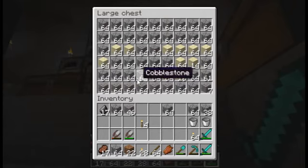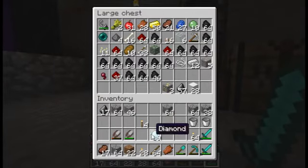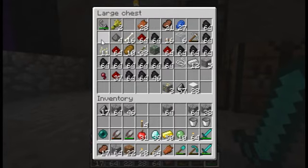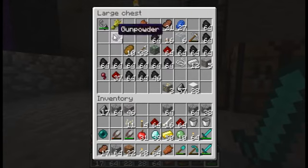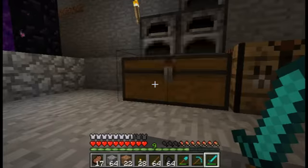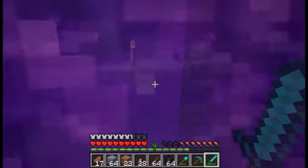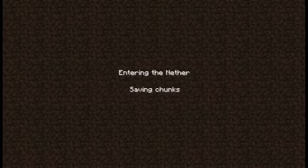Quite a few goodies down here — 39 diamonds. Found a few slimes, saw one or two endermen down there. So let's get some of this treasure together and take it back to the overworld, and we'll start seeing where we're up to in terms of riches.